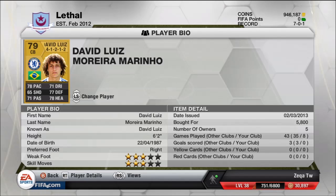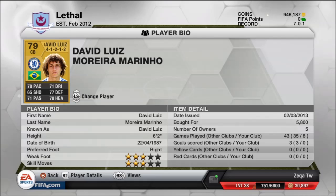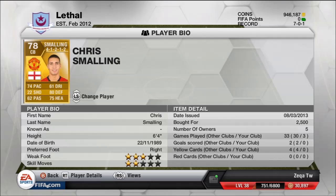Our first center back is David Luiz, obviously. He's the overpowered monster — 78 pace, 71 pass, 71 dribbles, 77 defense, 78 head, and he's 6'2". He's 5.8k and he's unbelievable. And here we go, he's Chris Smalling — 74 pace, 80 defense, and 75 head, he's 6'4". I think his header should be more than 75 but anyway, and he costs 2.5k.